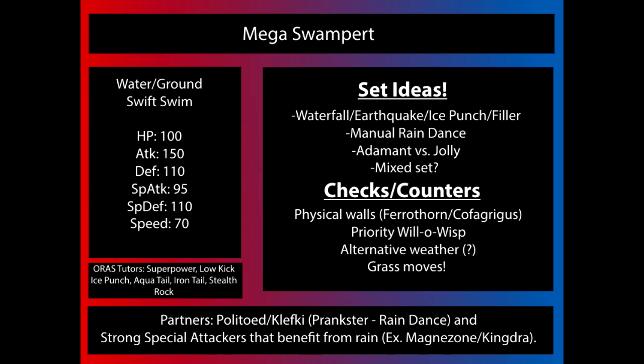Mega Swampert gets a buff to all of his stats except for HP, with Attack getting the highest buff, and Speed and Special Attack only bumping up by 10 points each. That is actually a really good spread. Mega Swampert retains his ability to take hits very well, with bulk that rivals that of Jirachi or Celebi — actually better than them — but just a little bit slow.